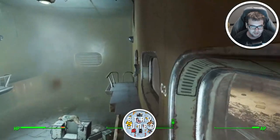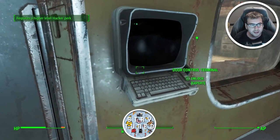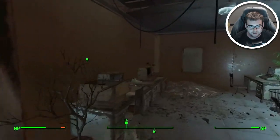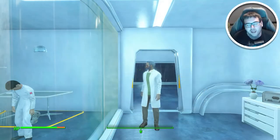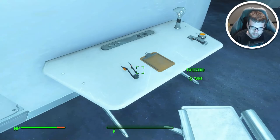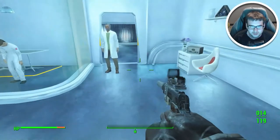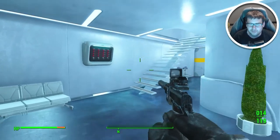Gosh dang it, let me in here! It's right there, I just gotta go in here and grab this and I just can't. Oh my god. What's going on? This is Johnny and welcome back to episode number 18 of the Fallout 4 walkthrough. What is this — tweezers? Excuse me, didn't look like a freaking alien — some kind of weird stuff. Okay, anyway.